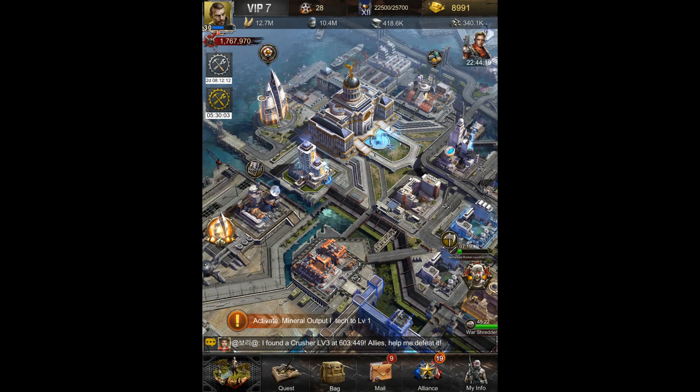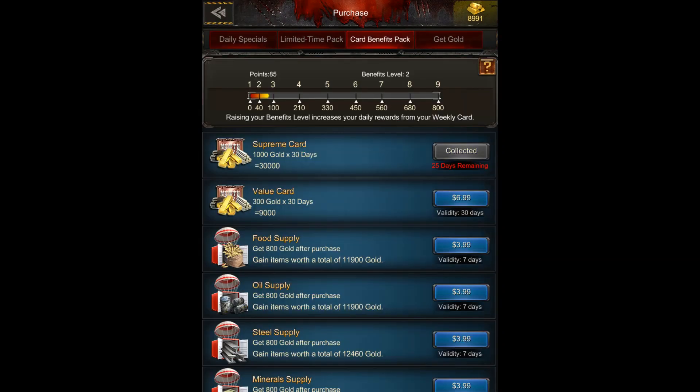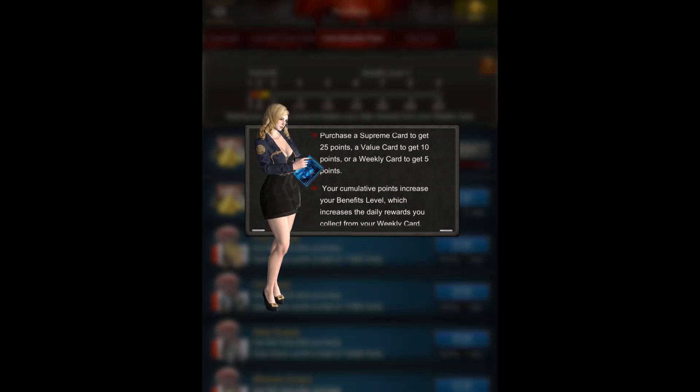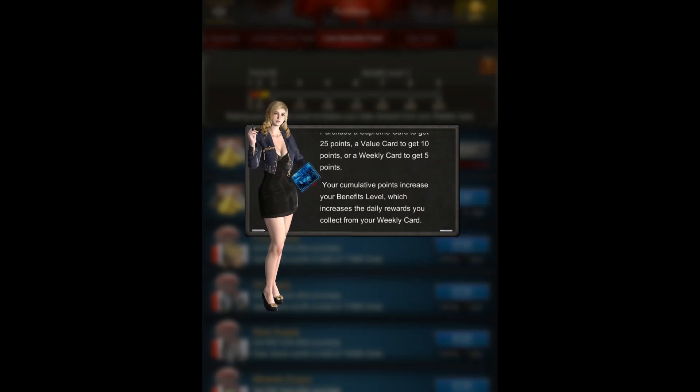Now when it comes to the store, you can click on card benefits pack to check your benefits level. It actually says you get 25 points for a Supreme card, 10 points for a value card, and five points for each weekly card that you buy.